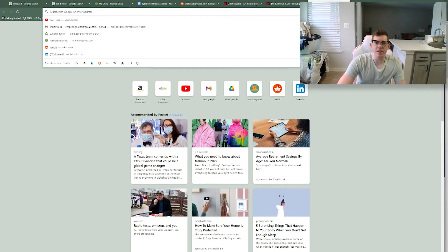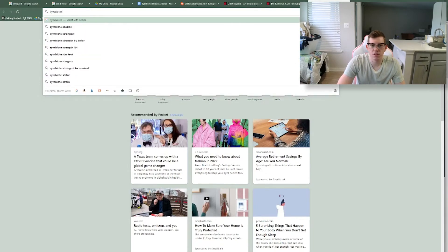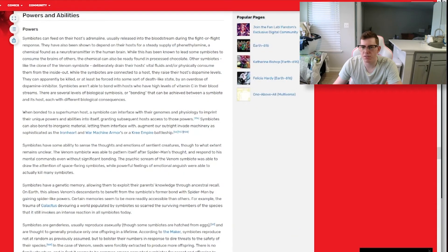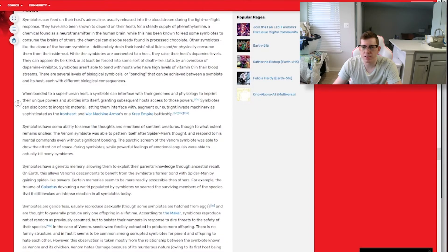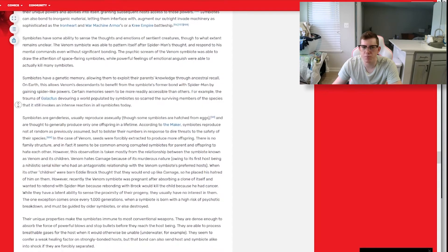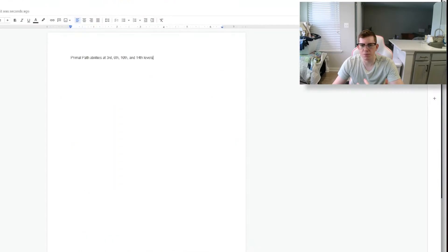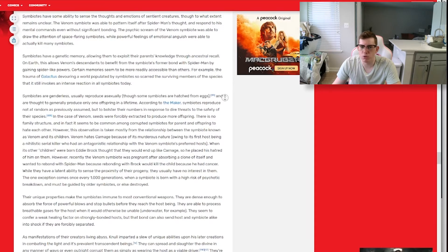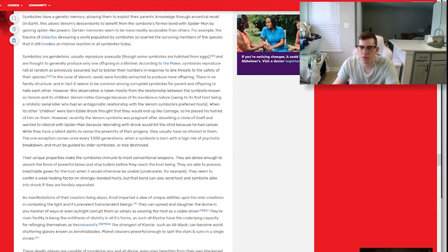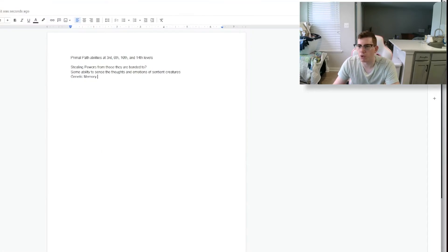I'm going to bring up a Marvel wiki on symbiotes to get some inspiration on what types of abilities we might want for our character. Looking at powers and abilities: they feed on their host's adrenaline — didn't know that. They can steal powers from those that they've been imprinted on; we see that with Venom stealing Spider-Man's powers. Wonder if we could do something with that. They also have some ability to sense the thoughts and emotions of sentient creatures, and genetic memory allowing them to exploit their parents' knowledge through ancestral recall — could be used to grant additional ability scores, so that could be interesting.